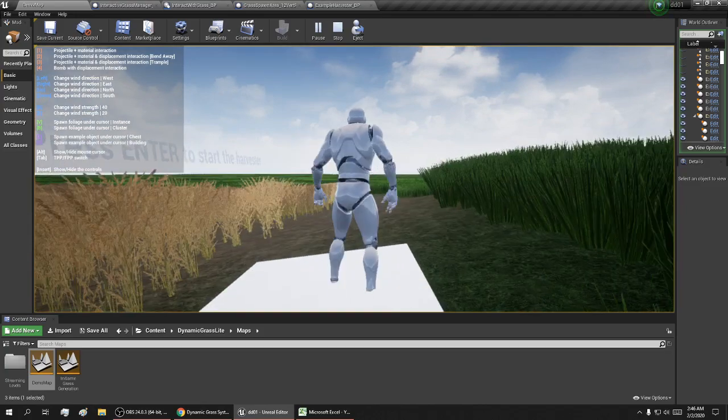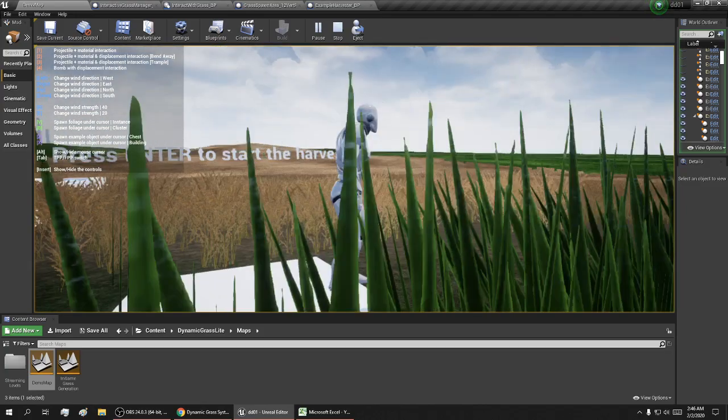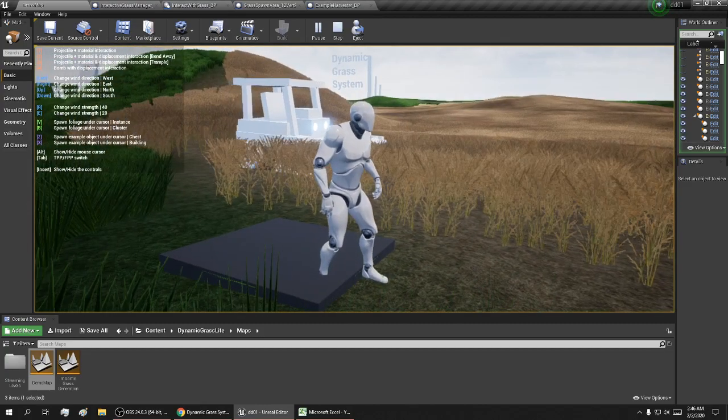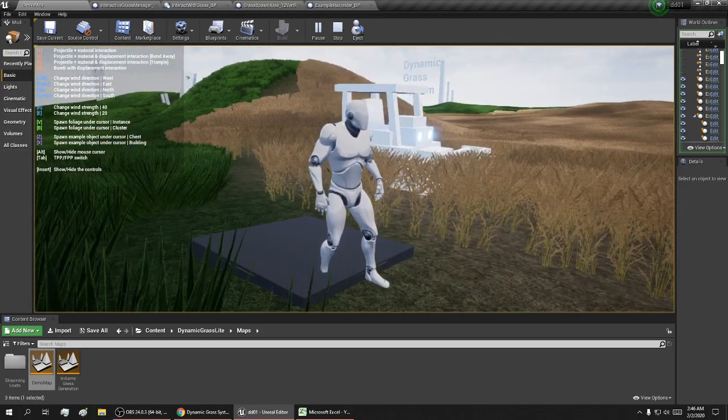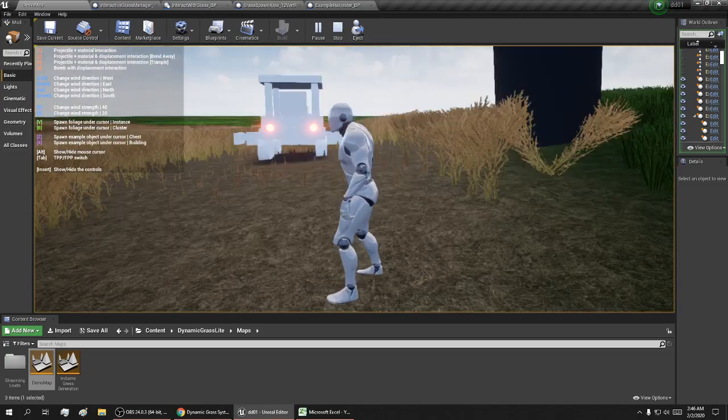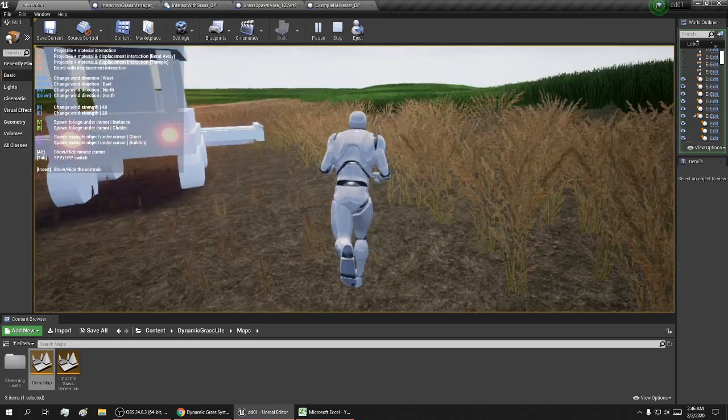Press Enter to start the harvester, and it's mowing down all the grass.